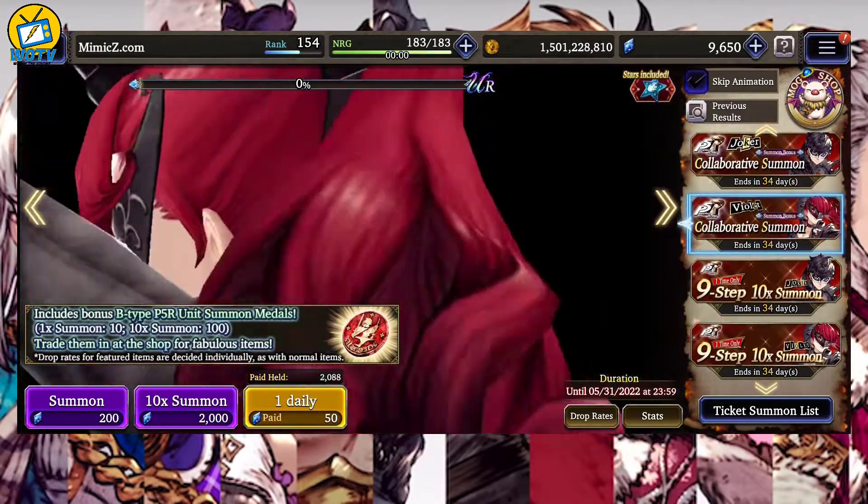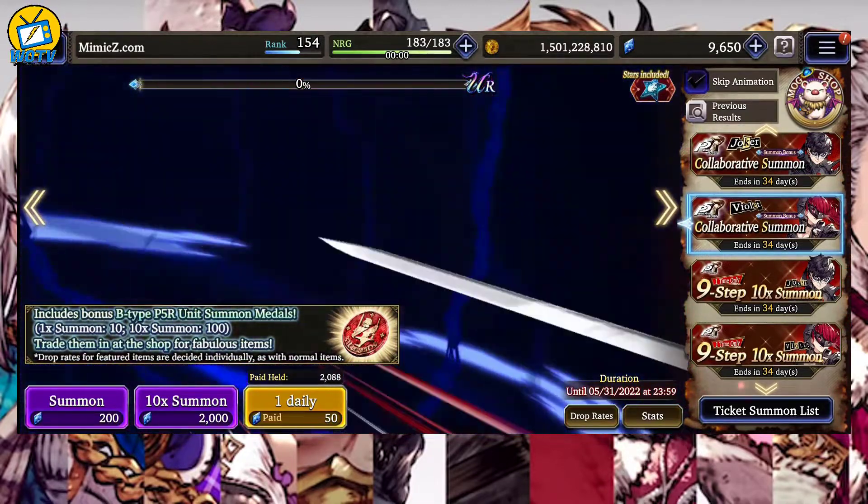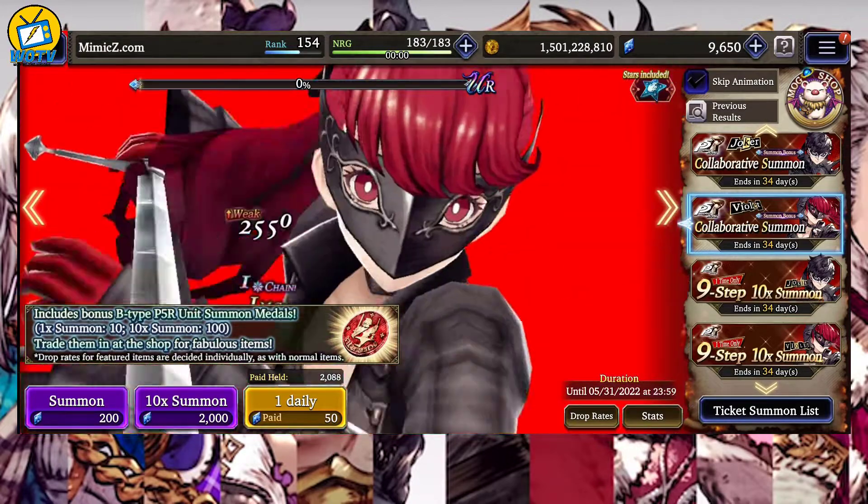The first one is Joker, the second one is Violet, and then you have the third one, which is the free lightning unit, which is Queen.